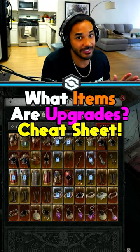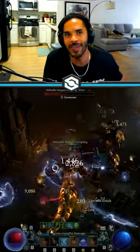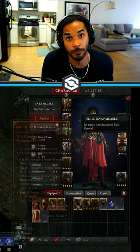Does your vault and inventory look like this? That's one of the major issues in Diablo — stats can be a little bit confusing unless you make yourself a cheat sheet. Here are the stats you should look out for on all of your pieces to know instantly that it might be an upgrade.